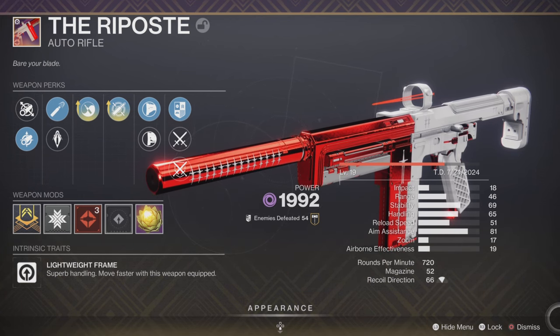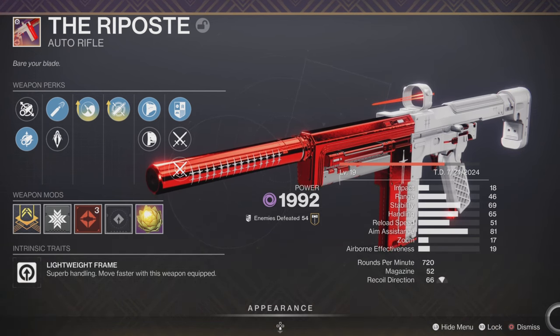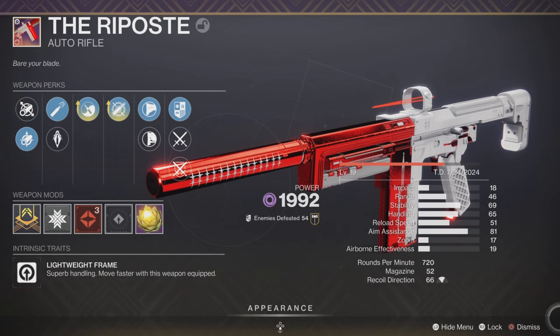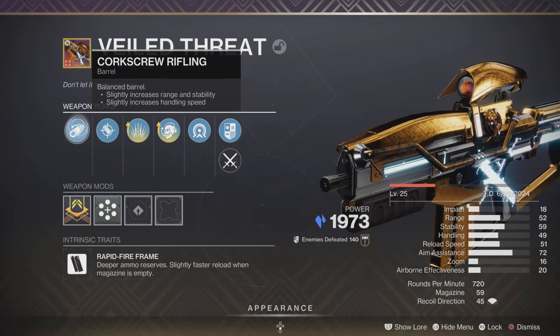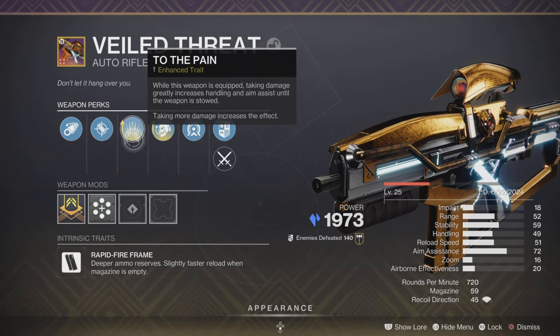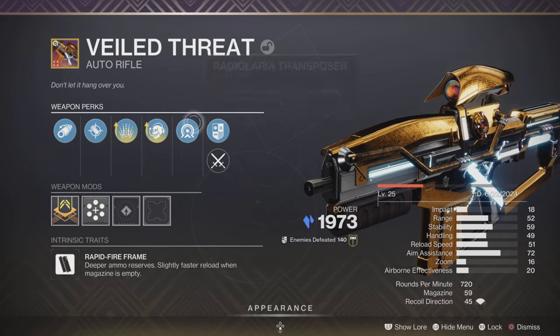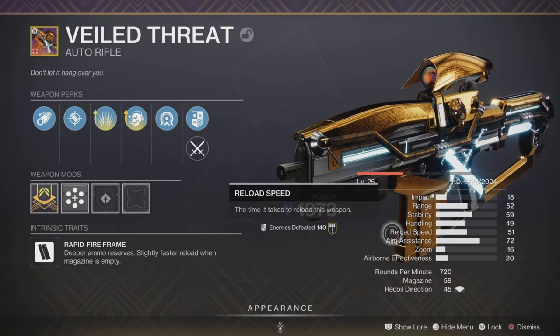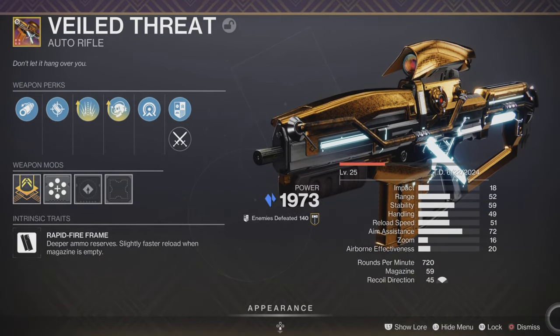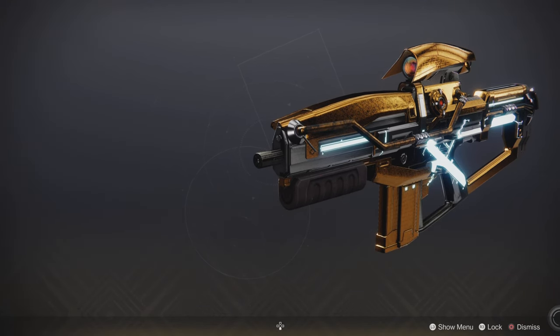This weapon will be compared against another 720 auto rifle that I very much enjoy using as well. This one being crafted — and that's why I also have the Riposte fully enhanced. We have a Veiled Threat with To the Pain, Encore, Accurized Rounds, Corkscrew Rifling, 45 recoil direction, 59 rounds in the mag, 52, 59, 49, 51, and then the aim assist.